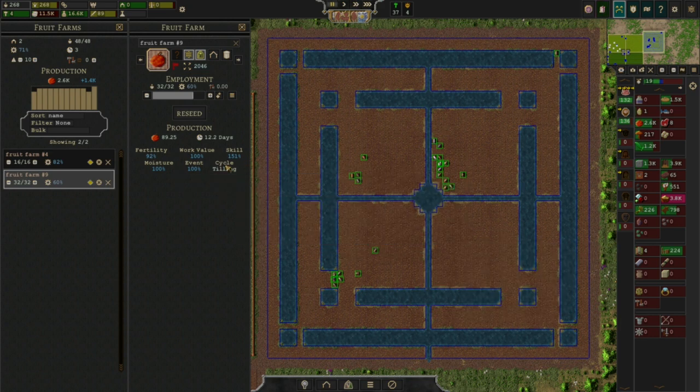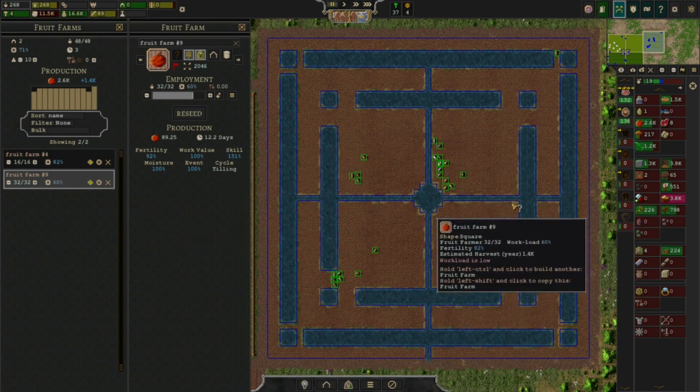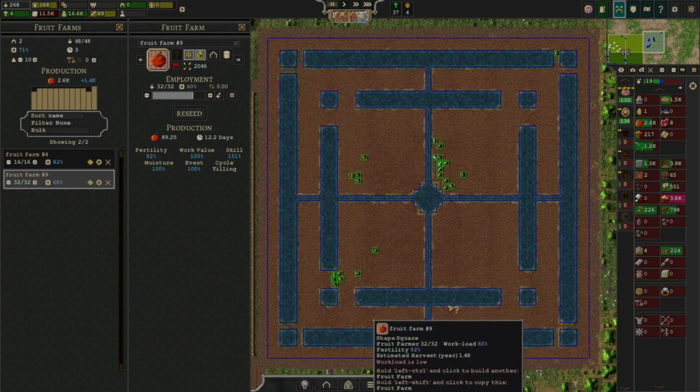And it's the same skill — it's 151%. That's a significant increase. And all you have to do is make these canals.